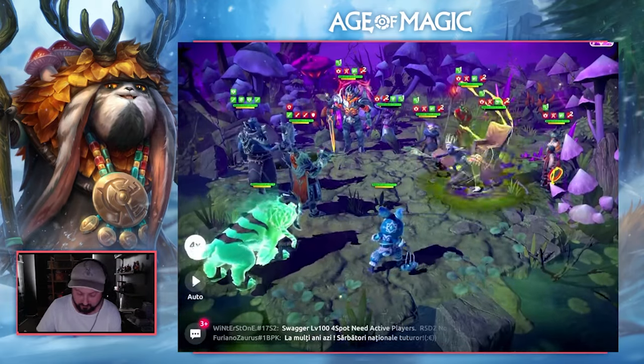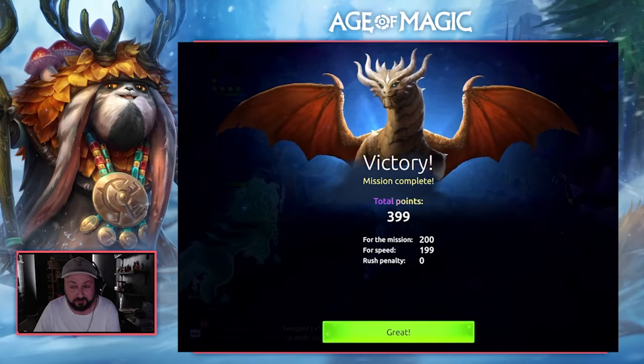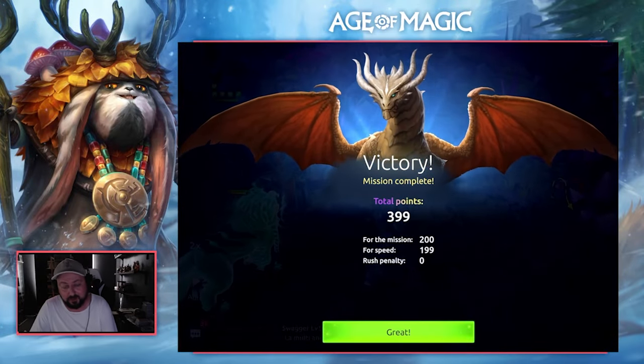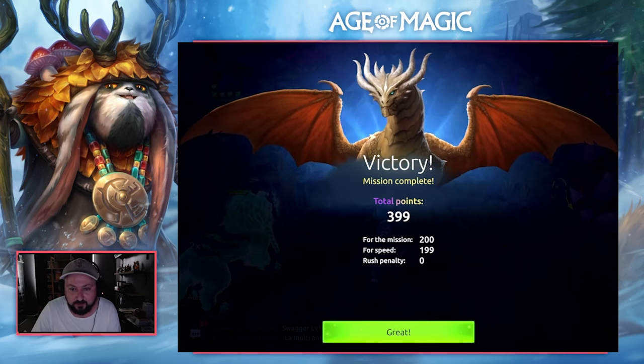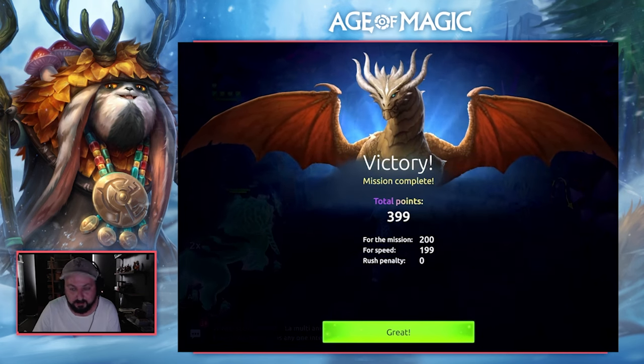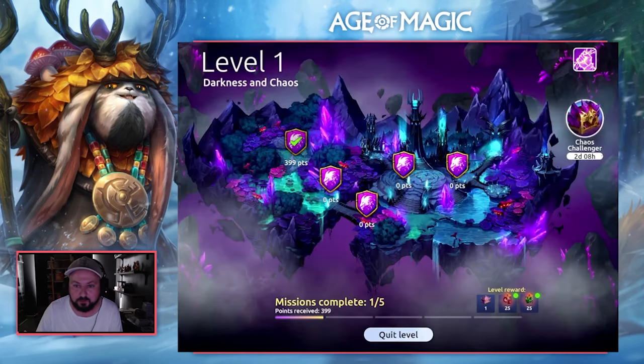Jumping into battle, we're going to go ahead and use Thane Arg's AoE — and there we go, we don't need support attacks. If your Thane Arg is strong enough he can get the kill himself, but if he is not, then you do need the Stealthy and the Pride in there to get support attacks in, giving us one point for mission number one. Now moving on to mission number two.